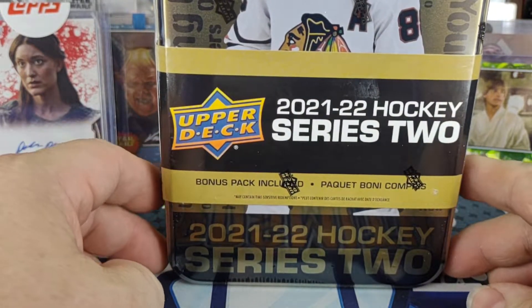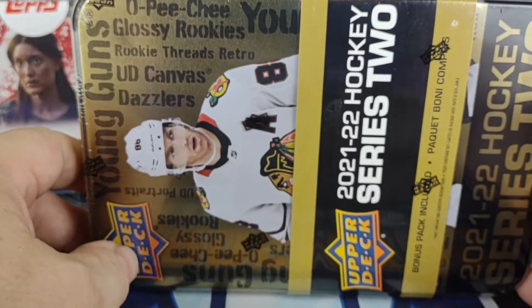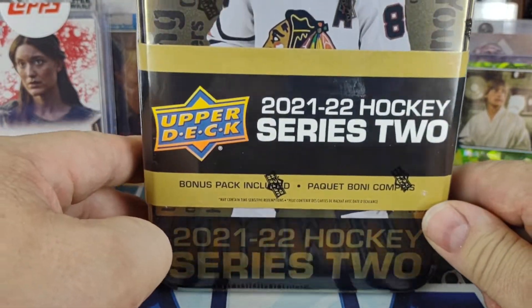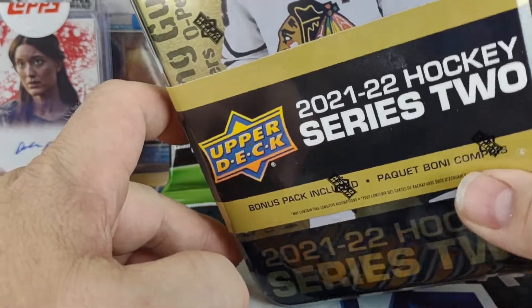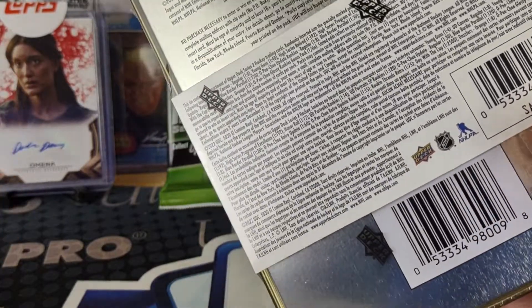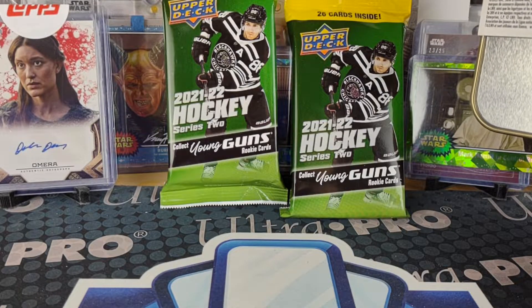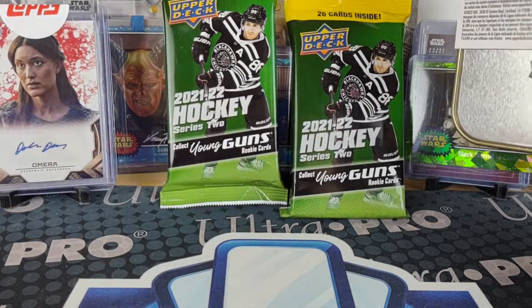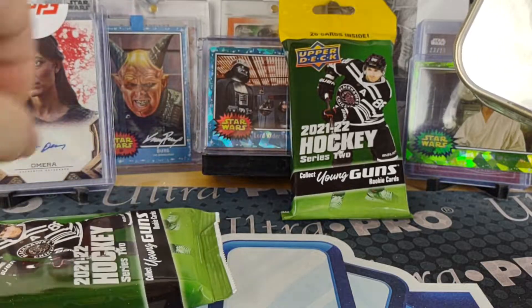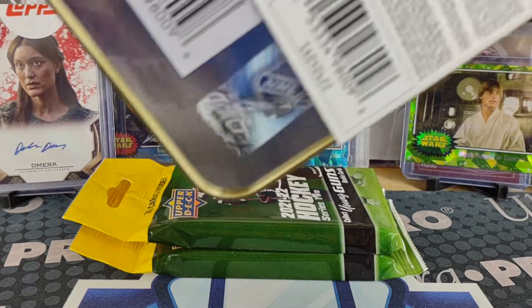This morning on my weekly shopping trip I walked into Walmart and was shocked to see — one of my Walmarts didn't have anything really new, but I went to the other one and they actually had Series 2 tins along with the blasters, which are the Walmart exclusive with the oversized young guns. I already did one of those a few weeks ago, so I opted for the tin. And at the grocery store they still had some fat packs, so to do another test I've got one with the security tag and one that does not. The tin was $30 and the fat packs are five bucks.